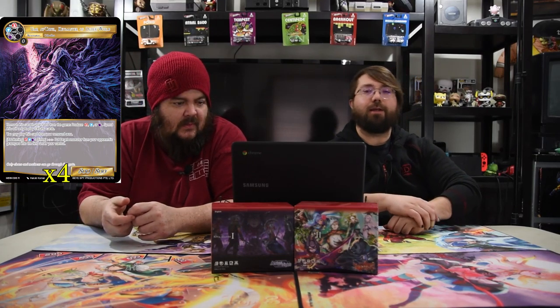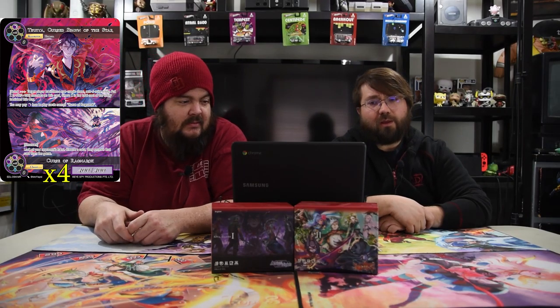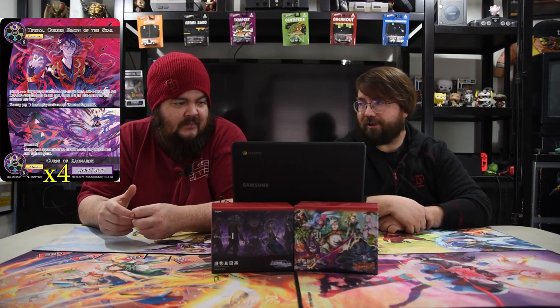Next is Suya, Curse Spawn of the Stars slash Curse of Ragnarok. Suya costs one black and is a 4/4. On enter, target player banishes a non-magic stone, non-general entity. Put X plus-one counters on this card where X is the total cost. You may pay one black less to play cards named Curse. The chant side, Curse of Ragnarok, has remnant — costs one or two black — look at your opponent's hand, choose a card, and remove it from the game. But if you have a Suya in play, the rest cost one. This dude's really really strong — turn two you can get two cards out of their hand quickly, and by turn three you can hit everything. He's a creature that hits something and kills it, then turns into a removal spell you can cast from the graveyard.